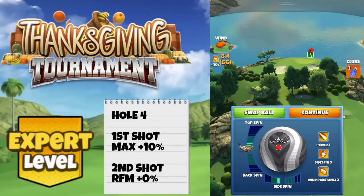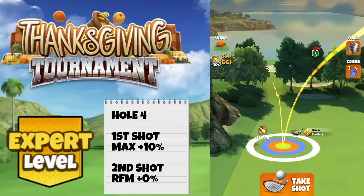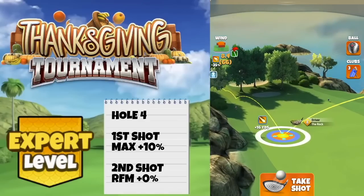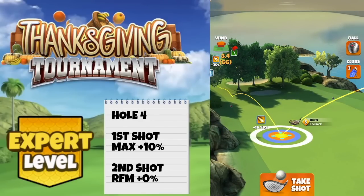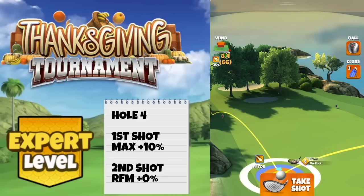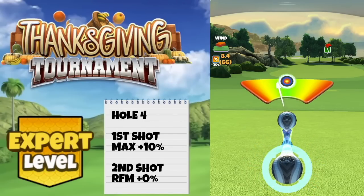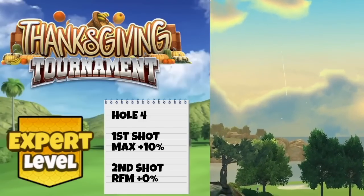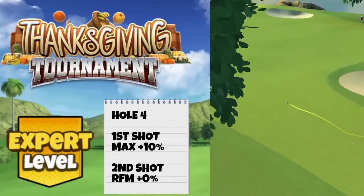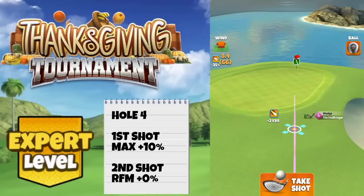A much kinder wind angle thankfully on hole four, we can use the rock. Going here with three and a half top spin and one bar side spin to the left. Max distance with the rock level eight, white ring touching the rough. Ball guide pointing down the middle of the fairway. With the rock level nine you will start at the top of plus 15. We adjust max plus 10 power three settings. This is possible with a rock level seven but you would need to push up after your adjustment because you will have five yards less power. Drive distance is going to be around 355 yards.